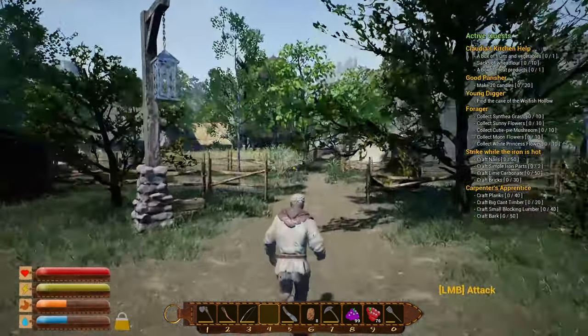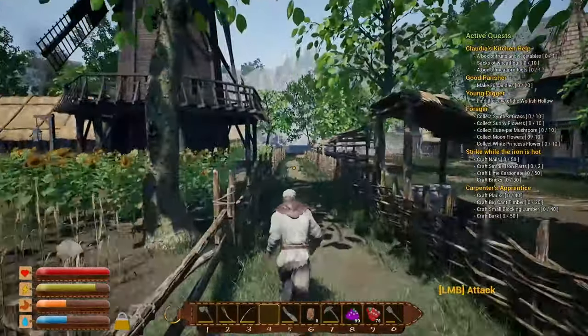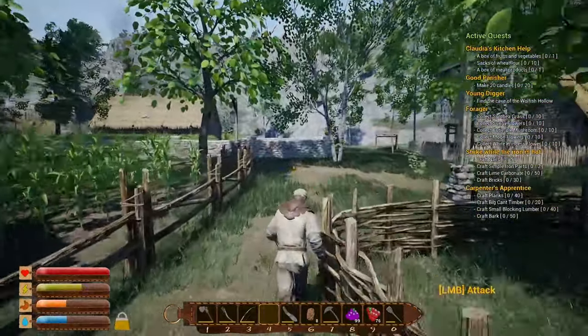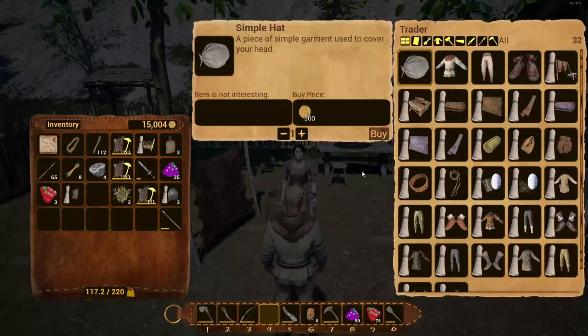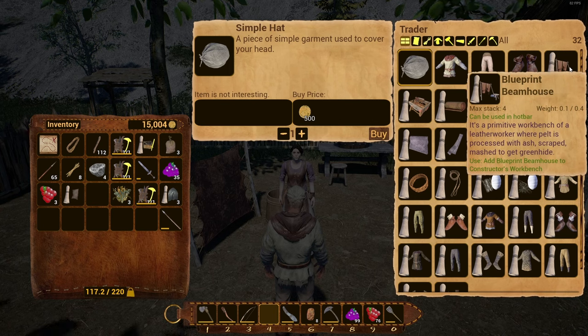He's not interested in buying our other blueprints, so maybe we can sell those to the blacksmith. I want to go to Glory as well and buy some stuff from her. I went ahead and went to Fred the blacksmith and bought the advanced weapon repair kit, so hopefully we can start using our metal sword instead of the stone spear. With Glory I'd like to get the blueprint for the small leather bag — it adds to the tailor's bench.